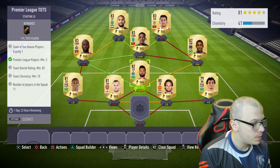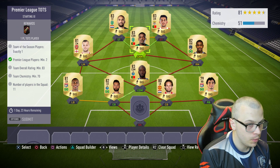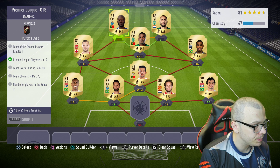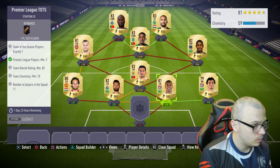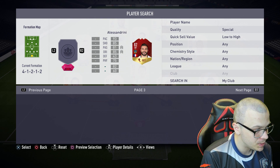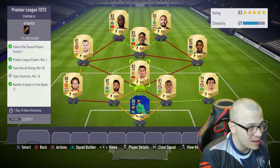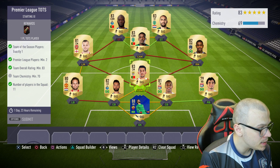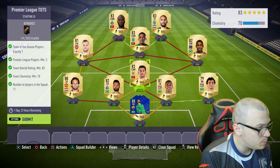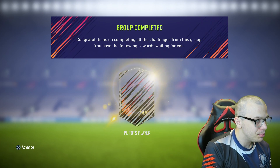I think we are ready. Malcolm up front, Felipe at central back, Wilshire at left midfielder, Pereira at CDM, Carvalho at central attacking midfielder, Dost at right striker, Pereira at left striker. For goalkeeper, we've got untradeable Alisson — he's 88-rated — but I'm not gonna use him, so I'm gonna use him for the Team of the Season SBC instead. Easy peasy. I'm gonna submit the squad right now and we're gonna get one Premier League Team of the Season player.